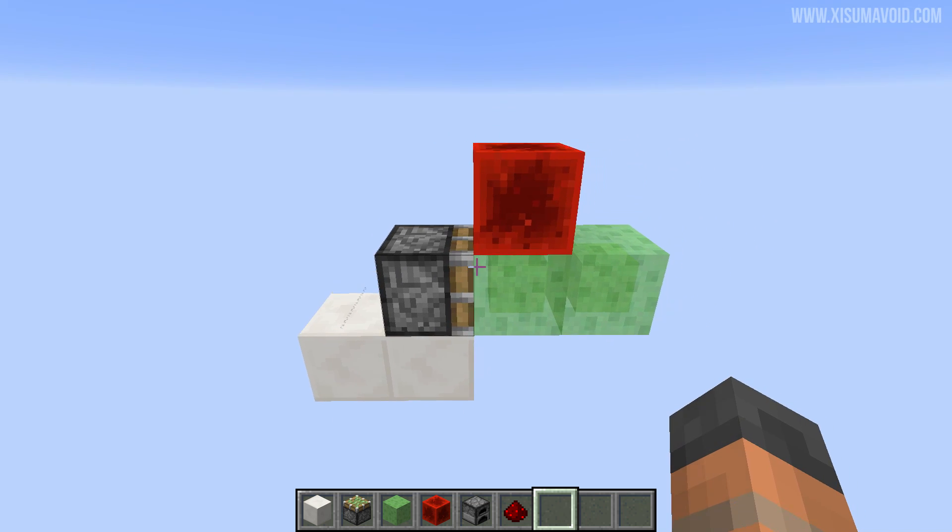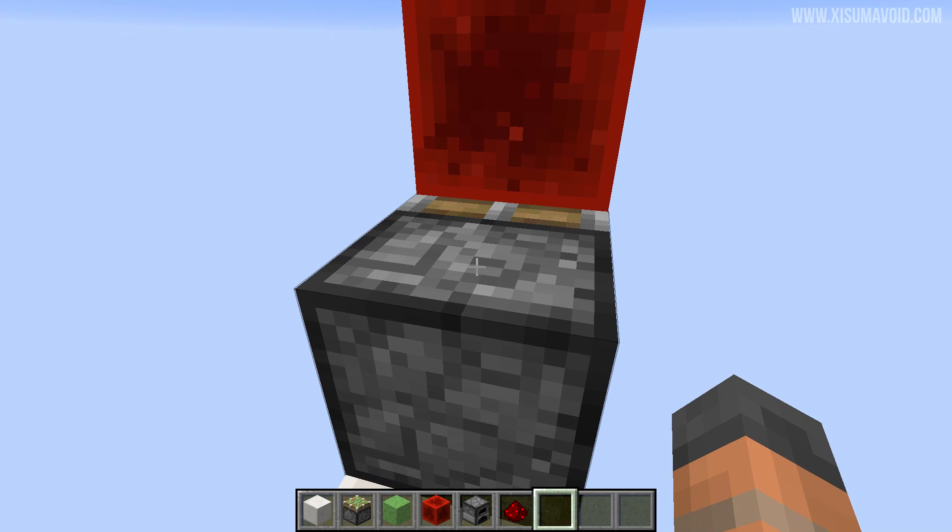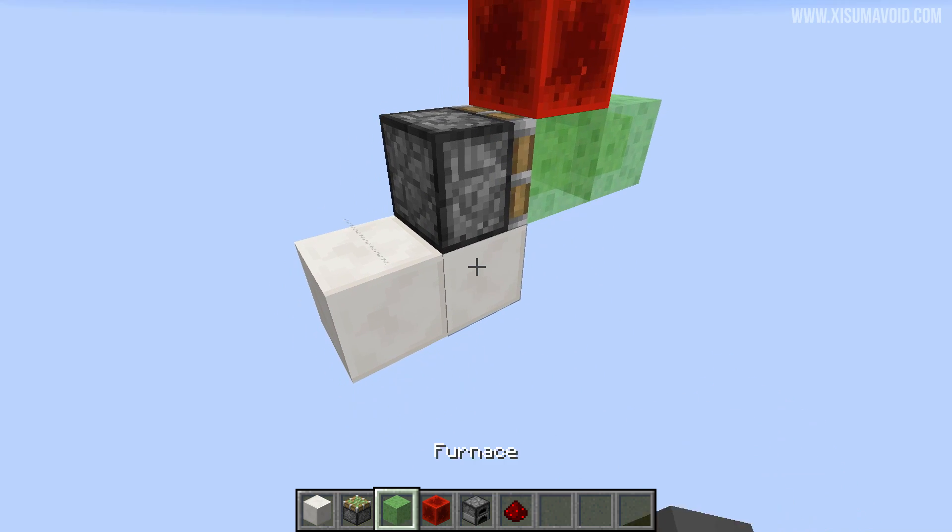You can see this little contraption just resets the position of the redstone block, which means each time this detects a block update, our little contraption moves over here.